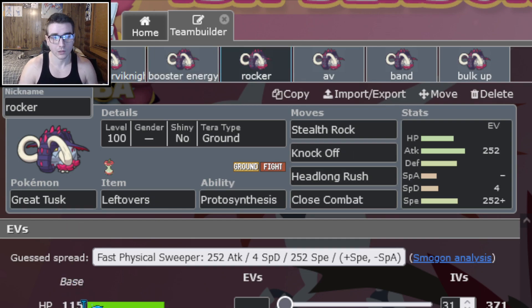The next one is just a standard Stealth Rocker set with Leftovers, Stealth Rock, Knock Off, and dual STABs. You could switch one of the STABs for Ice Spinner if you want to hit opposing Great Tusk. I went Max Attack, Max Speed on this set, but you could easily go Max HP, Max Attack or even a more defensive spread if you felt that was better.